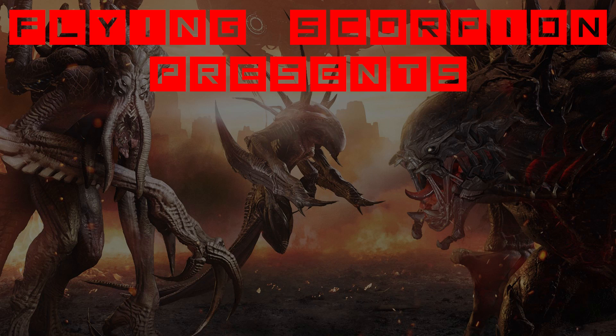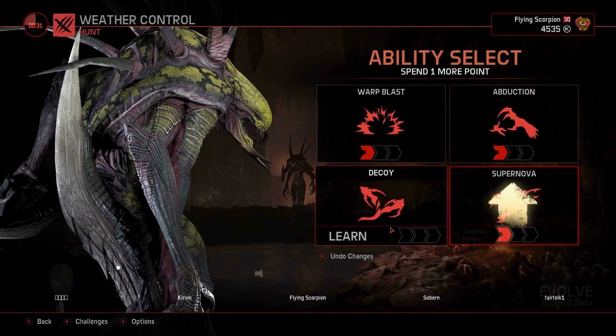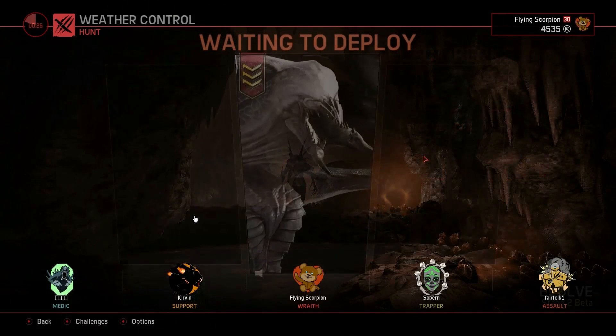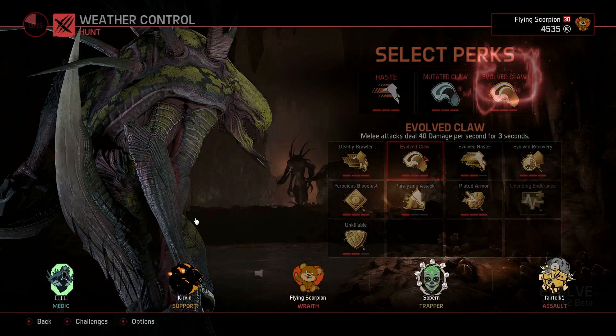Hey guys, it's FlyingScorpion here, going back to the basics with Wraith again with PGAC number 31, if I got my numbers right. This is my first match in ranked mode where I go up against a couple of silver players. I'm glad to see it happening — I'm finally starting to see some silver players. It could just be the fact that it's like 2 o'clock in the morning and those are the only players available.